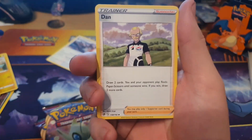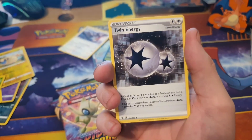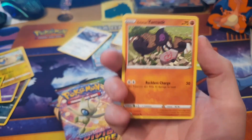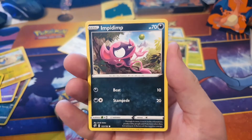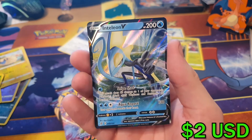Energy, Twin Energy, Phalanx Noise, Glaremin Mask, Surfskate, Stufful, Coughing, Impidimp, Turffield, Standard — reverse holo — and Inteleon V.